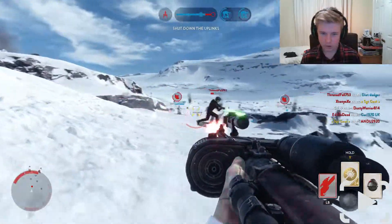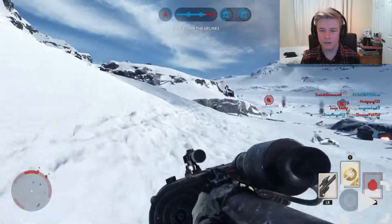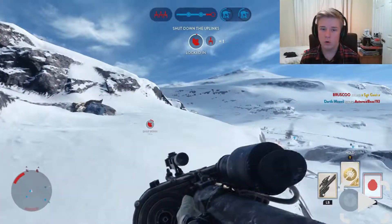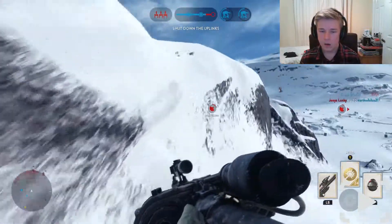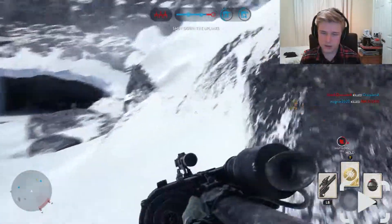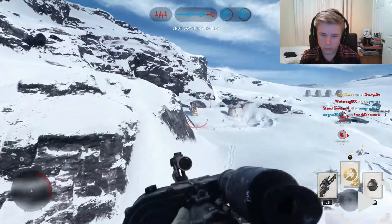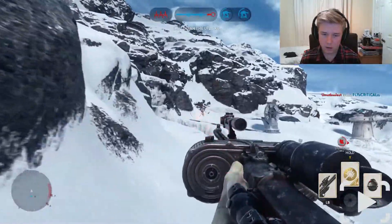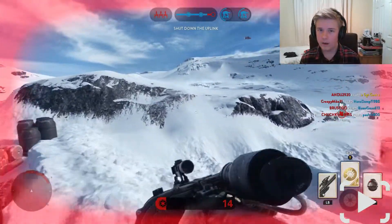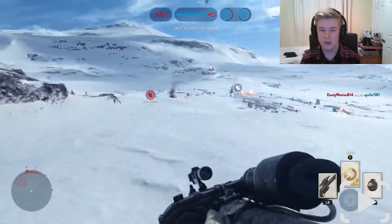Oh my god it's Luke! Come here, come here! Basically they're like power-ups but they're called heroes. You get a selection - for the rebels it's Luke, Leia and Han Solo, and for the imperials it's Boba Fett, Darth Vader and the Emperor. All of them are extremely good but obviously Luke and Vader are the best. The Emperor can't use his lightsaber and instead fires lightning from his fingertips.